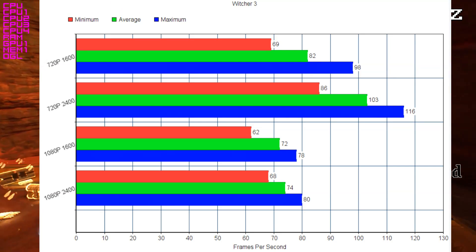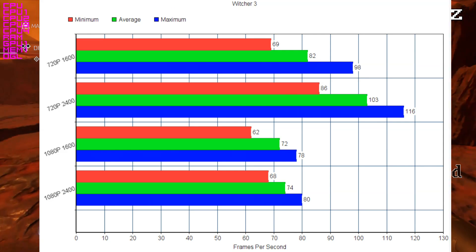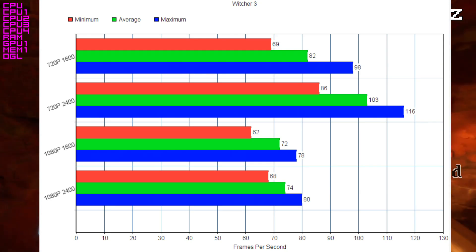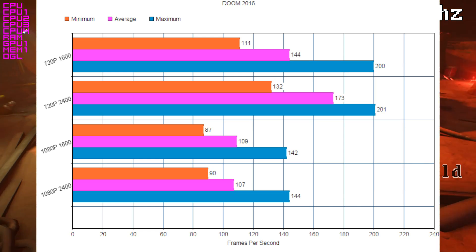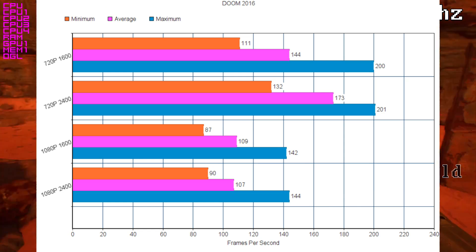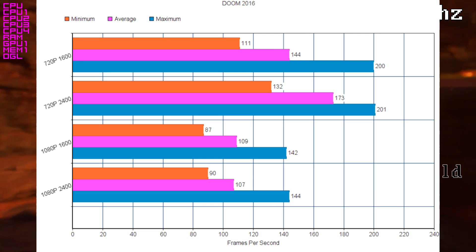Look at these numbers — I'm going to throw up some charts. We'll have The Witcher 3 and the new Doom. I use those two benchmarks because The Witcher 3 is hard on all of your computer's components, while Doom really is not CPU-intensive and mostly relies on the GPU. Switching Doom from 1080p to 720p with DDR3-2400 RAM nets you a 62% performance increase. Going down with DDR3-1600 memory, you only gain a 32% performance increase.